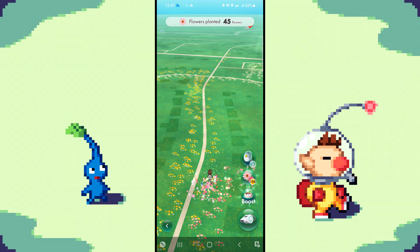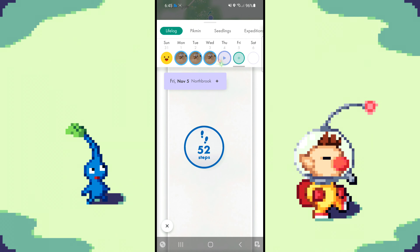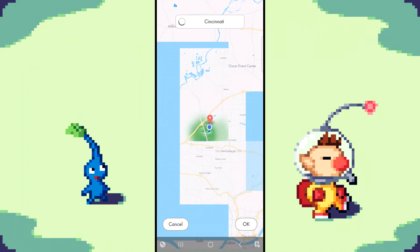So I usually do this in the morning. What you need to do is go to the main screen and click on today's date. From here, click the plus icon and click Add Entry. Choose the picture icon on the left and now you can choose a location.